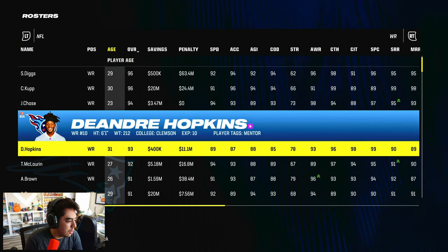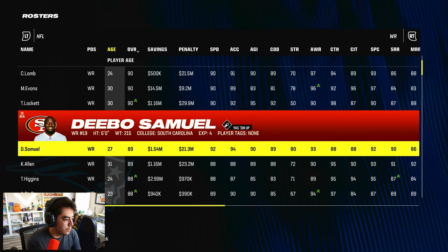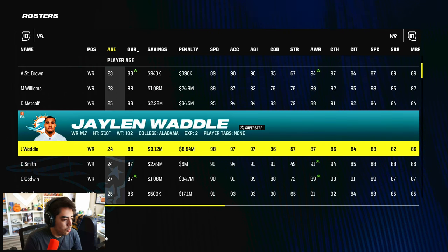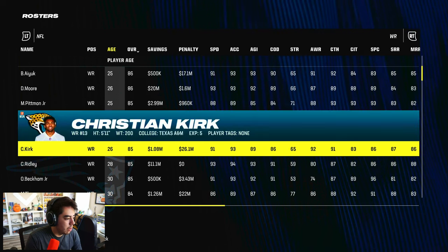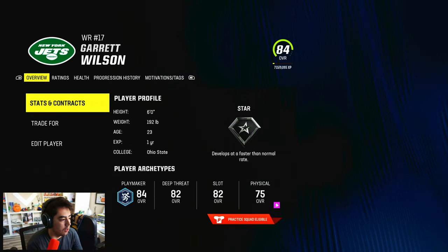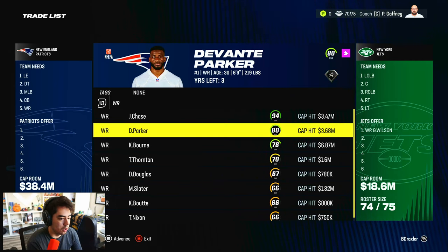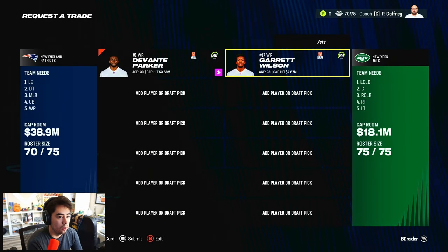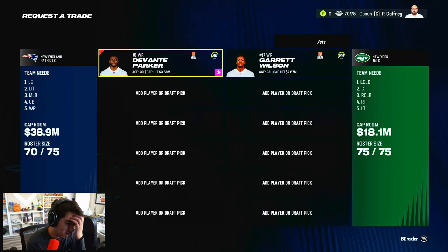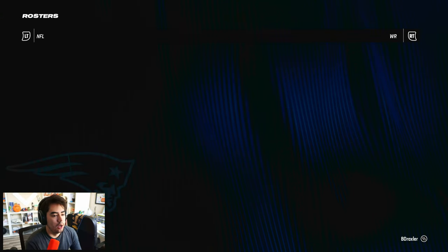CeeDee and DK are expensive. We could go Waddle, DeVonta Smith, or Garrett Wilson. Let's try Garrett Wilson — 84 overall, he should be easy. We offer DeVante Parker but they really don't want to part with Wilson. Not wanting to give up a third-round pick for him, we move on. We end up getting Jerry Judy by throwing in a sixth-round pick — not bad.